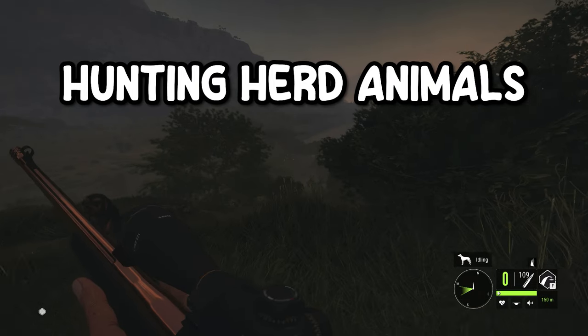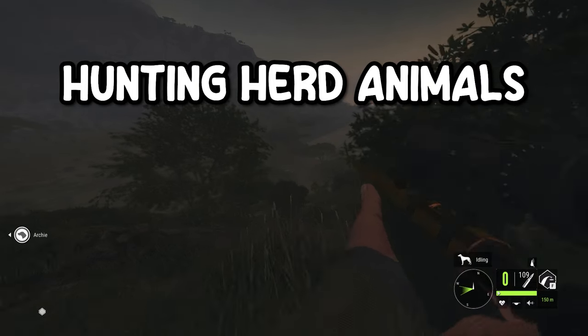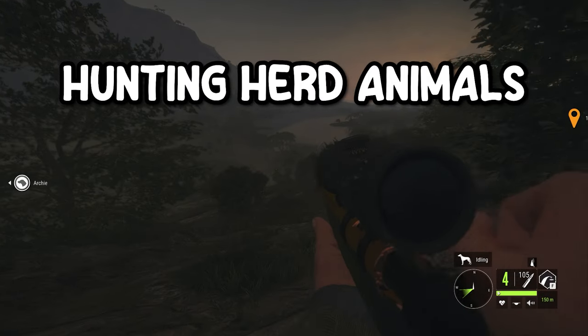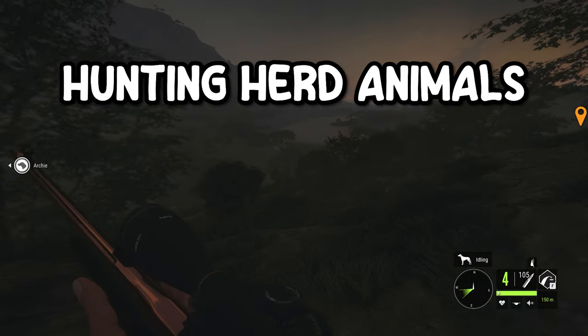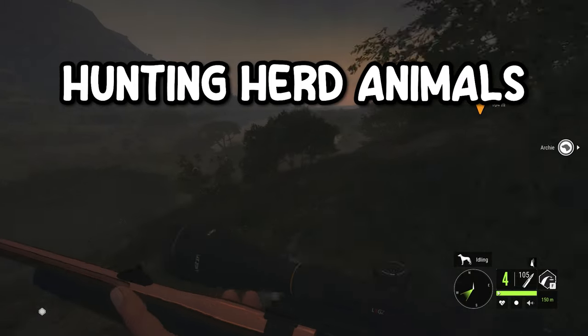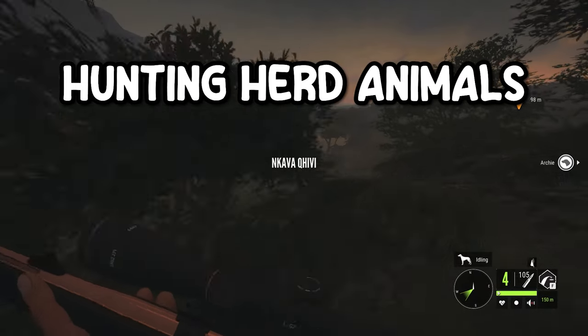The reason why you should definitely hunt these animals with a weapon that can hold a couple of rounds is that you will be able to take out more animals from each group. When you partner it with a weapon like the 300 and a perk like muscle memory, which you can unlock really, really early, you are able to take out multiple animals in a herd very quickly. If you care about your need zones, don't take out more than three animals from each area. If you don't care, shoot to your heart's content.